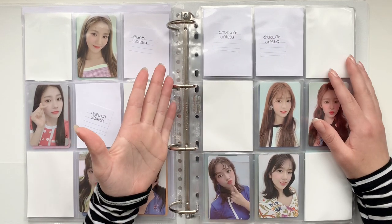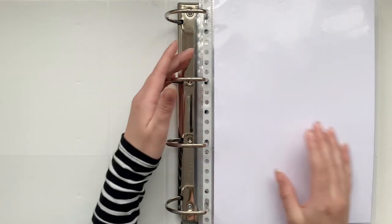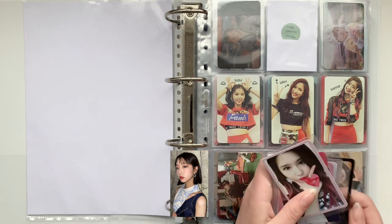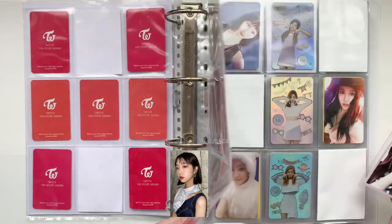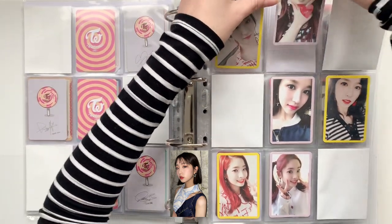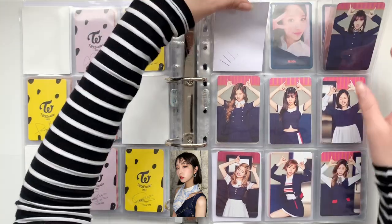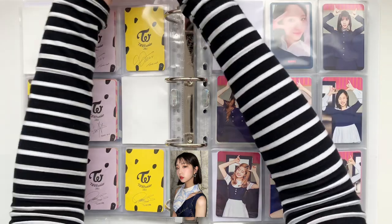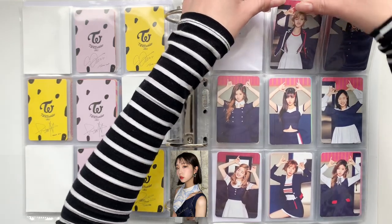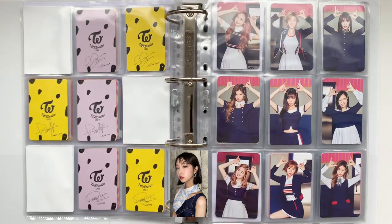That was it for IZ*ONE. Now let's get into Twice. For Twice, I decided to put them in one very large binder, so I have everything in one place now and I have some cards to put in. I'm very close to finishing my Twice collection — I just need three more cards, two of which were the cards at the beginning, for 'The Story Begins.' This OT9 set for Signal is also complete, finally. This took me a while to complete, but that's okay.